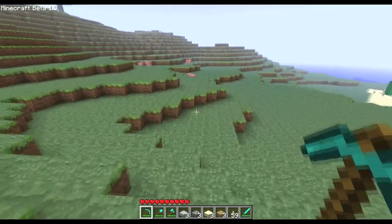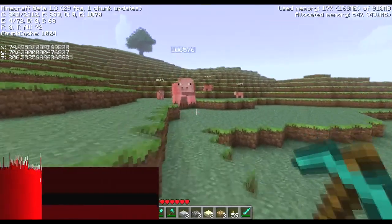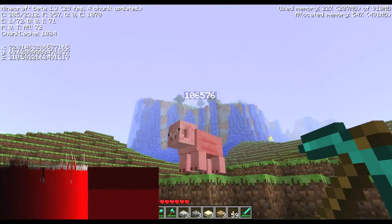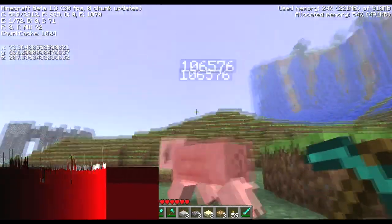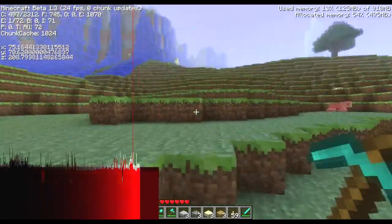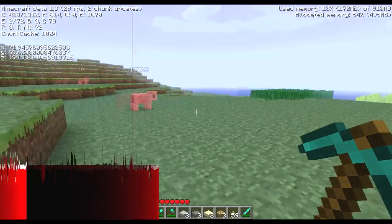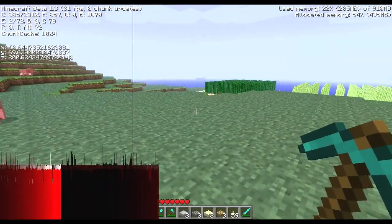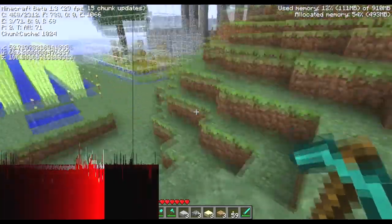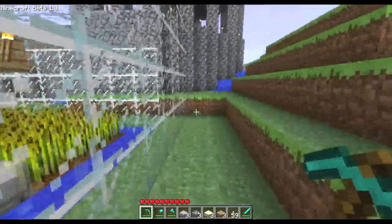F3 is also toggled now. I'm not sure if this is new, but animals have little numbers above their heads when F3 is on. I never saw them before — it kind of freaked me out the first time because I saw a little box and thought someone was on my world, which is strange since it's single player.